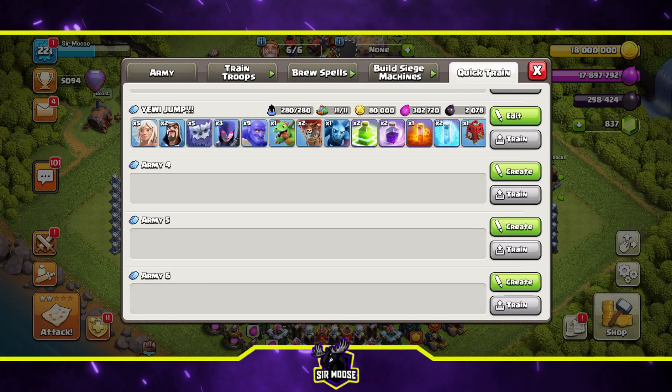Let's meet the troops: five healers, two wizards, five yetis, three witches, nine boulders, one baby dragon, two balloons, and one minion called Mike. If Mike is on the battlefield, you're in with a really good chance of getting three stars. Your spells are two jump spells, two rage spells, one poison, and two freeze spells. Donated clan castle troops are two yetis, one valk, and a barbarian named Bob. Your donated spell is a rage spell, and your siege machine is usually siege barracks, though sometimes a wall wrecker.